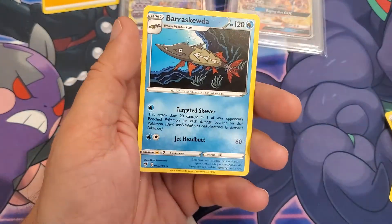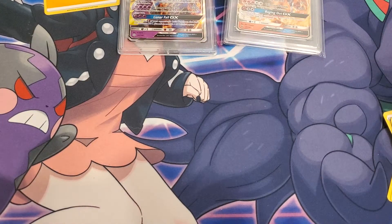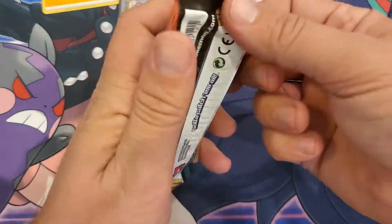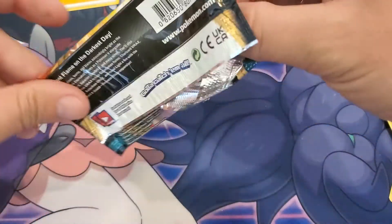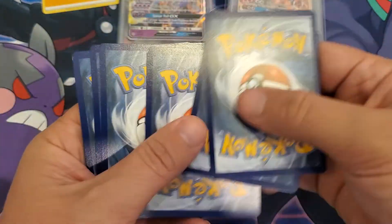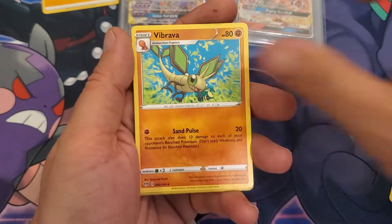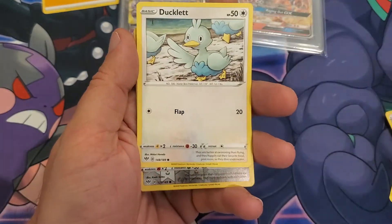Trubbish, Beldum, and a non-holo Beartic. Let me grab another pack. Going with Darkness of Blaze. I'm finally done completing Darkness of Blaze, so I don't need anything from it, but I would love to pull the Charizard — I actually made a trade deal for it but never pulled it myself. I'll keep opening until I get a V or better, or until my kids come home.